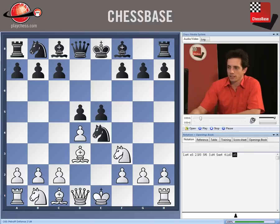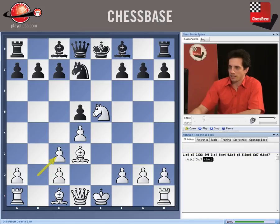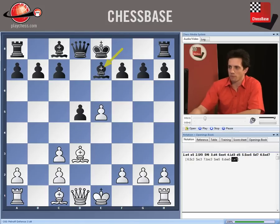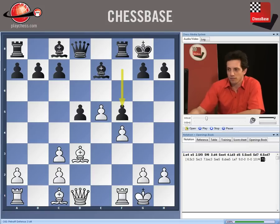White can take on e5 with a pawn or with the Knight. First we look at what happens after Knight takes e5: black plays Knight d7, white takes on d7. Instead of Knight takes d7, white can play Knight c3 — black simply takes on c3, b takes c3, Knight takes e5, d takes e5, and Bishop e7 with no problem for black. After short castle, short castle, if white decides to play f4 — the only active plan — black plays f5 himself and his position is good.